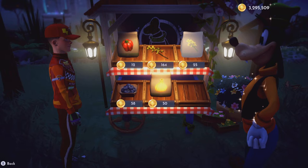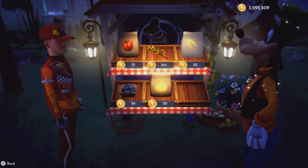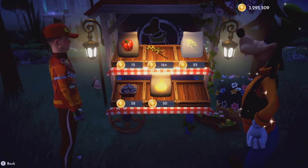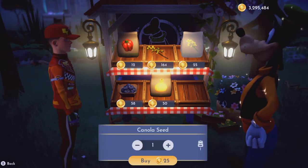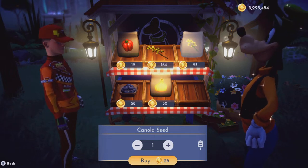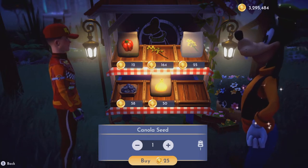You might not be able to buy it straight away, so make sure you have enough coins to upgrade Goofy's stall — it is very important. Canola costs 25 each, so you'll need to buy lots. You can get starting coins from fishing and mining in the different biomes.